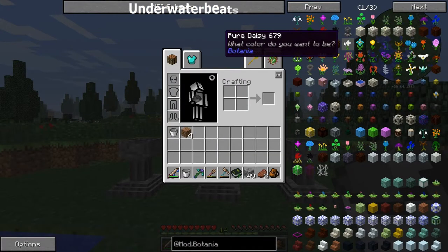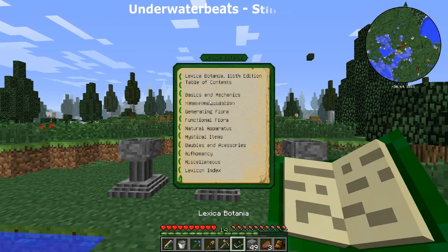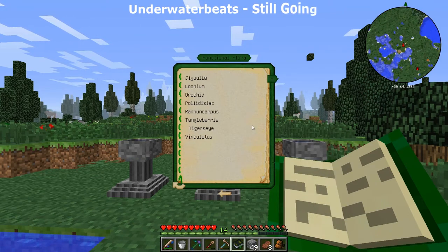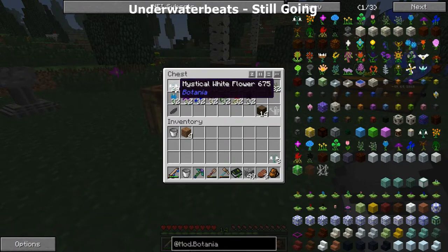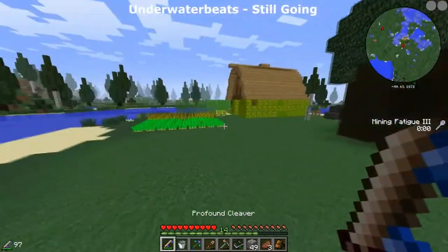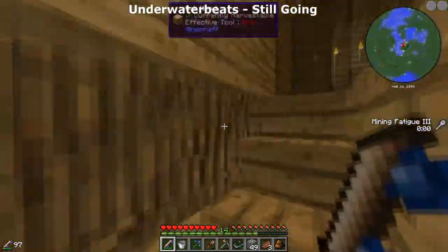Anyway guys, the first flower we need to make is the Pure Daisy. To make the Pure Daisy — I think I know the recipe from the top of my head. I'm going to make a few of them, twelve would do. Let's spread them out until they are like four by four. I also forgot some seeds, so I'm going to grab those really quick.